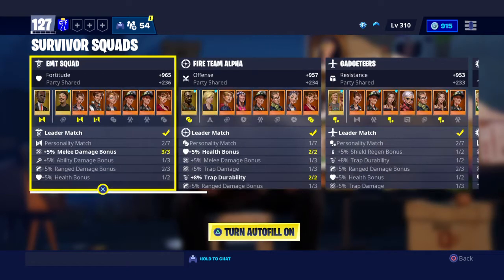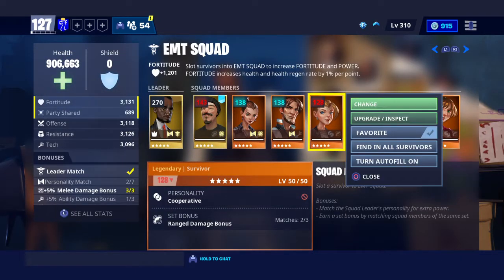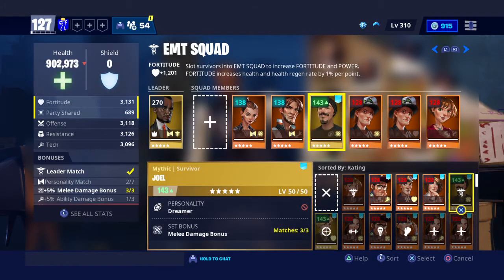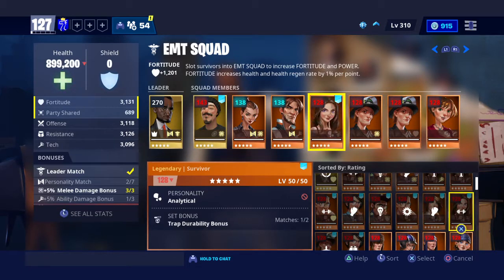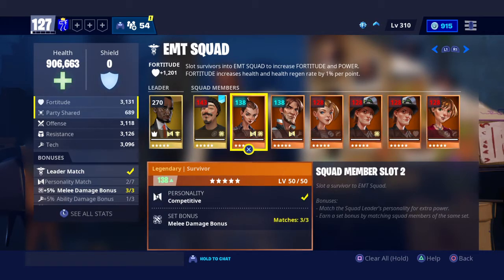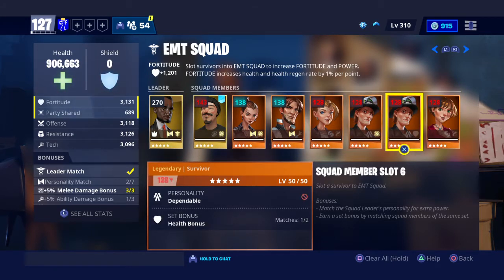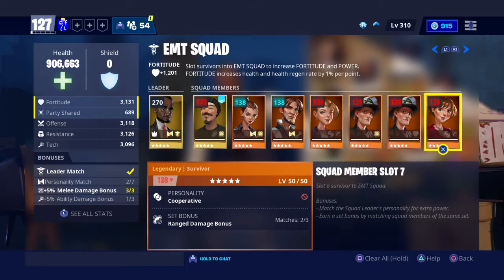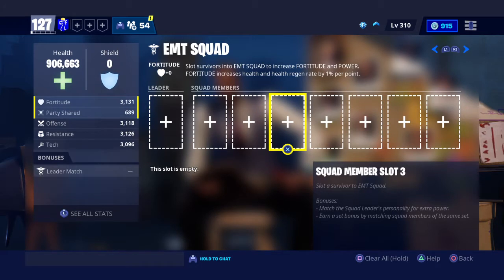Next part is leveling them up. As you can see, all my people are level 50 of 50, which is max you can get. That is the second — well, basically the most important — thing. You need them to be high level in order to power up. You also want to do your SSDs in order to unlock all the slots.